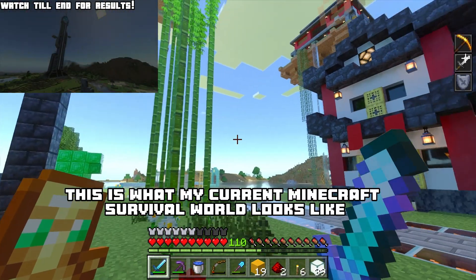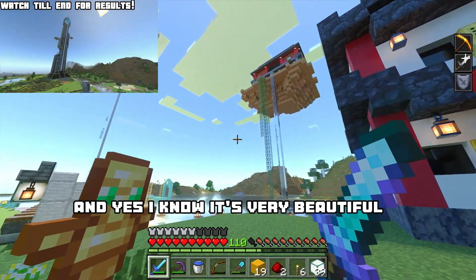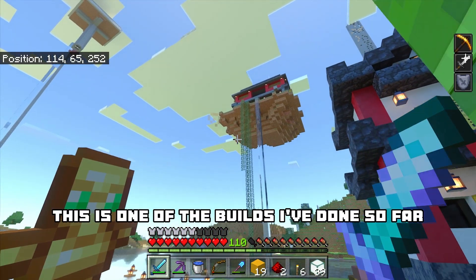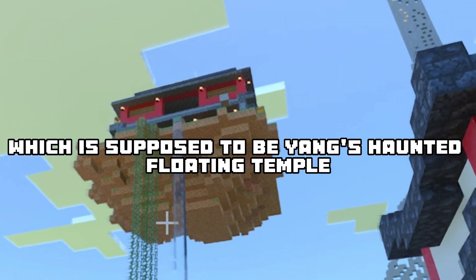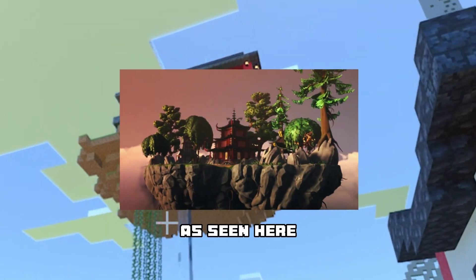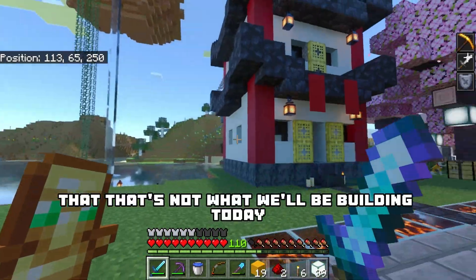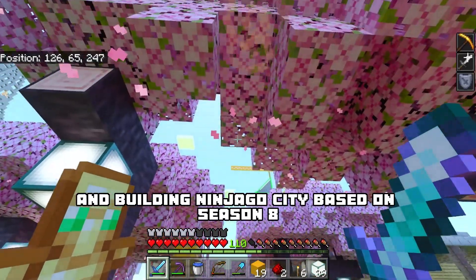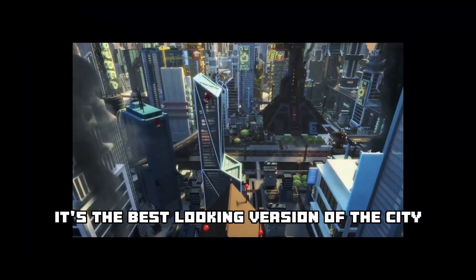Well, you get Ninjago in Minecraft, as you've read in the title. My objective for this world is to build the entire city of Ninjago — since obviously, why not. This is what my current Minecraft survival world looks like, and yes, shaders have been turned on. This is one of the builds I've done so far for this series, which is supposed to be Yang's Wanted Floating Temple. I think I've done a very good job, but that's not what I'll be building today.